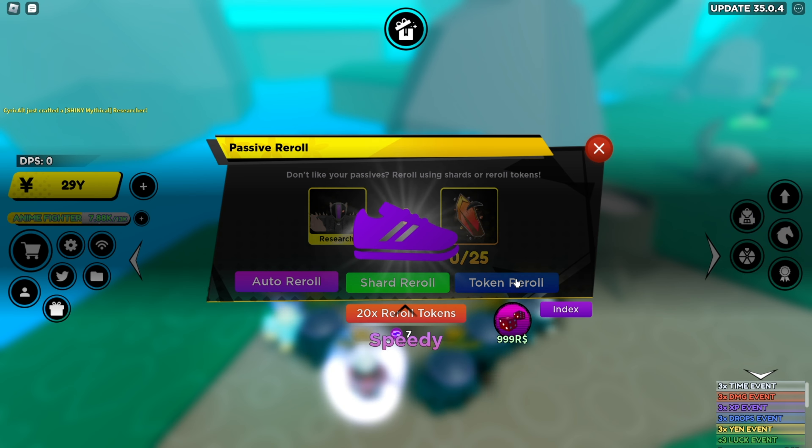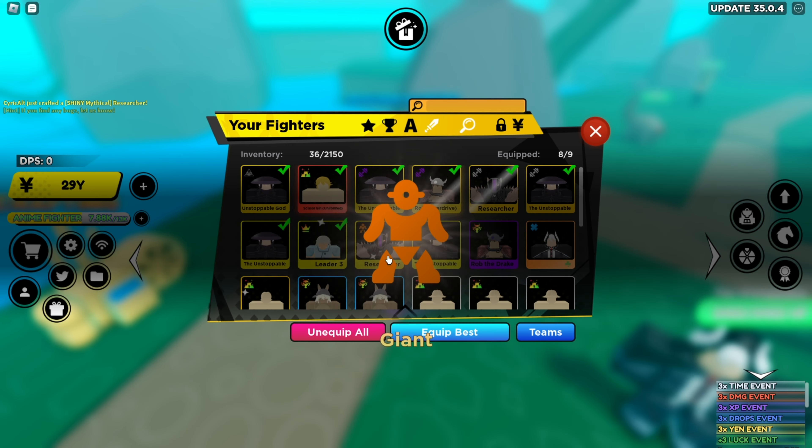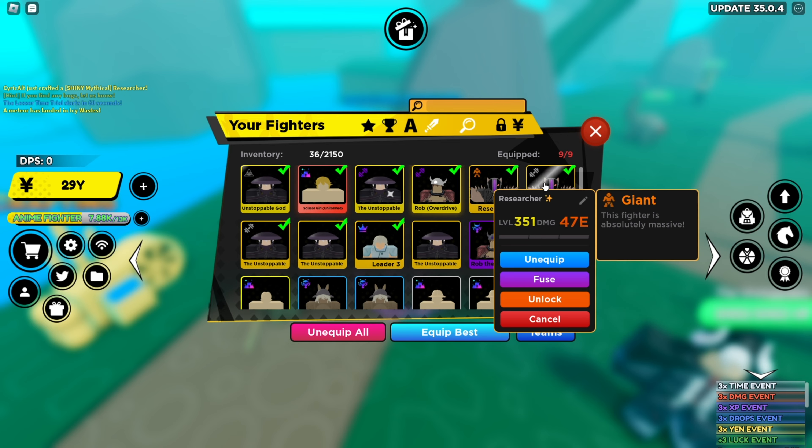I'm not gonna go with Speedy — I'd rather want a damage increase. Giant — I'll check real quick. I don't remember if that increases damage or just size. It doubles the fighter size, allowing them to deal 65% more damage. That's actually very good — I'm gonna keep that. They deal roughly the same damage.